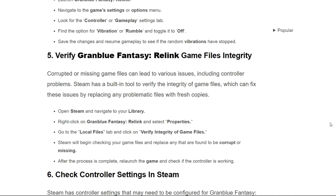The fifth solution is to verify Granblue Fantasy Relink game file integrity. Corrupted or missing game files can lead to various issues, including controller problems. Steam has a built-in tool to verify the integrity of game files, which can fix this issue by replacing any problematic files with fresh copies. First, open Steam and navigate to your library. Right-click on Granblue Fantasy Relink and select Properties. Go to the Local Files tab and click on Verify Integrity of Game Files.